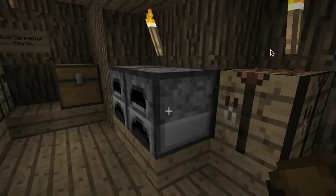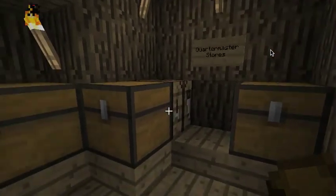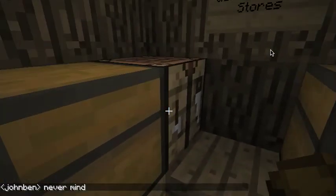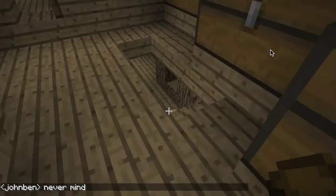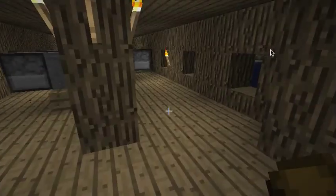We've just climbed up into the forecastle. In the forecastle, you can see this is sort of a quartermaster's area — there's lots of chests of supplies, bookshelves, and a bunch of crafting tables, and a ladder that goes down into the gun deck.